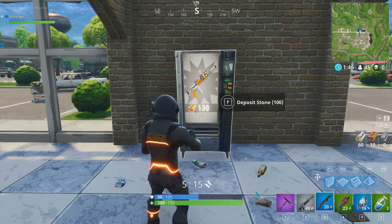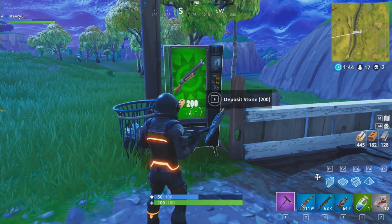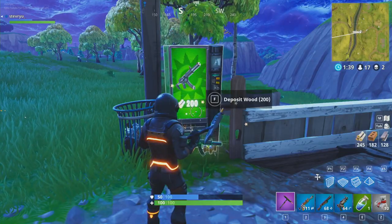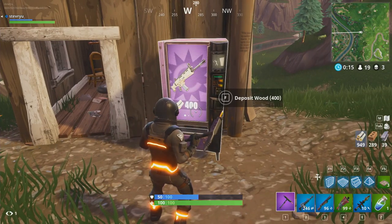Each vending machine comes in different rarities and offers three items each. To purchase items, you simply trade in your materials for the item you would like. Give the machine a smack with your pickaxe to swap the displayed item.